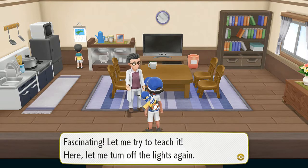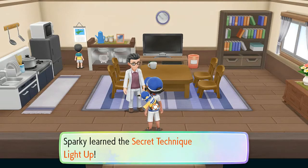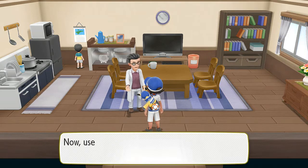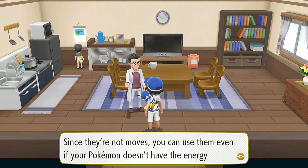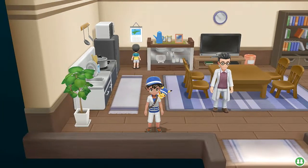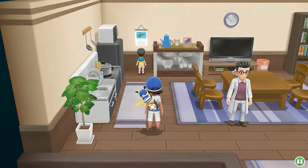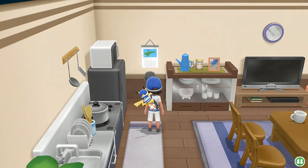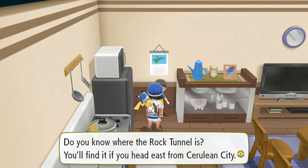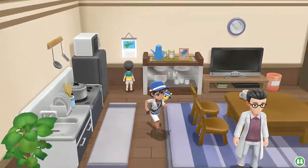'It already knows the secret technique Chop Down - your Pikachu is special. Let me teach it.' Now Pikachu follows along, calms its heart, breathes deeply - Super Saiyan Pikachu! We learned the secret technique Light Up. Since secret techniques aren't moves, you can use them even if your Pokemon doesn't have energy to battle. I'm so glad they took away HM moves - it was a struggle needing Pokemon just for HMs. Now HM moves are TM moves, so you can switch them out.